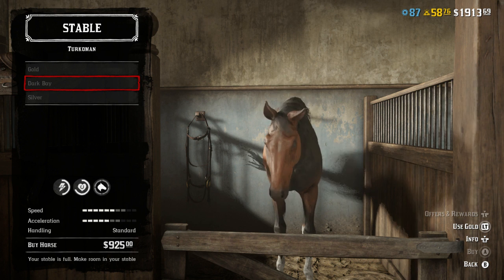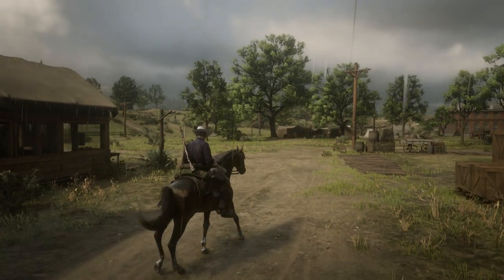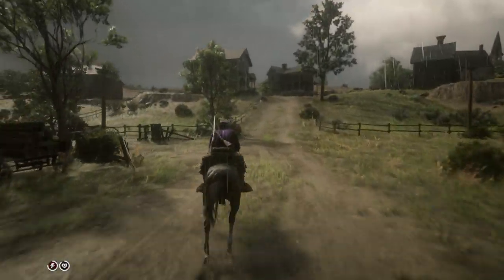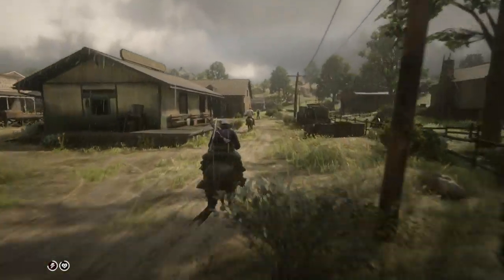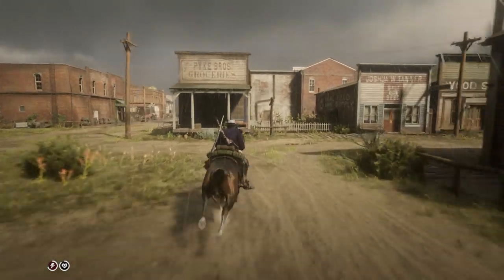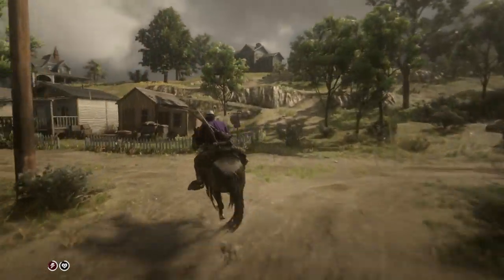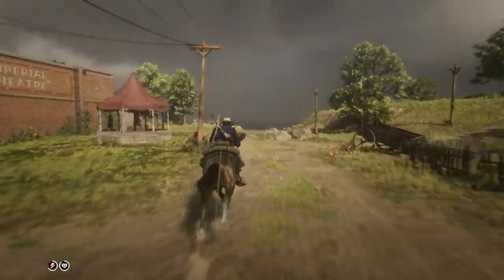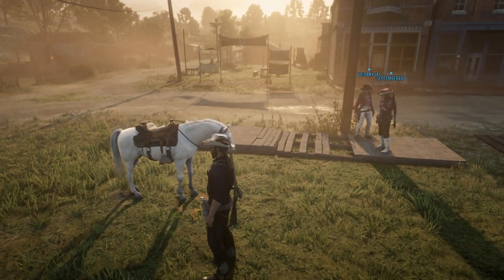The gold and dark bay Turkiment come in at number five. We're mounted up — looks like it started raining but that shouldn't affect the test run. Riding around Blackwater, this horse is extremely responsive, which is why you can avoid collisions. Other horses have terrible response and you go straight into wagons — not the case with the dark bay Turkiment, and for that reason it is highly recommended.